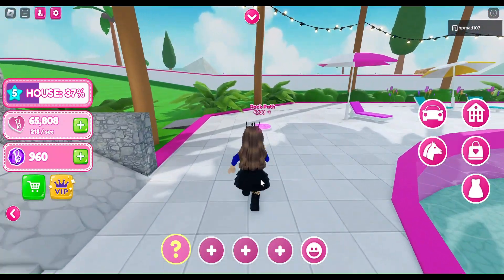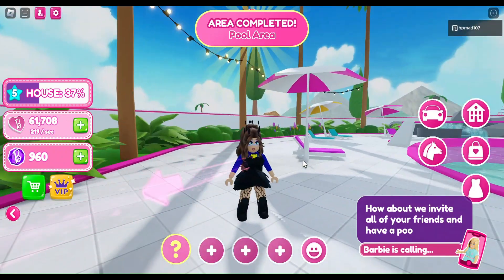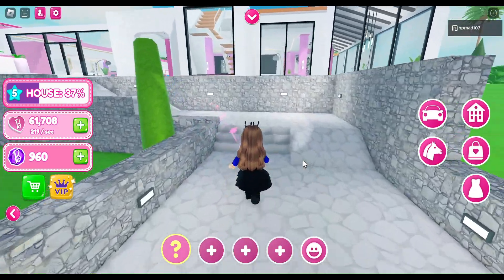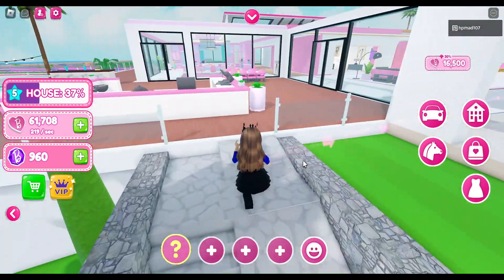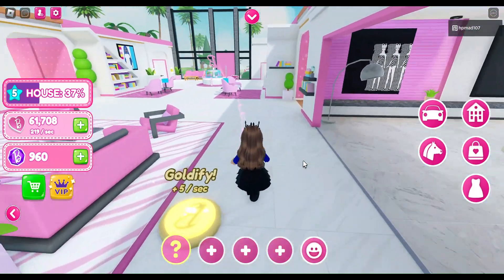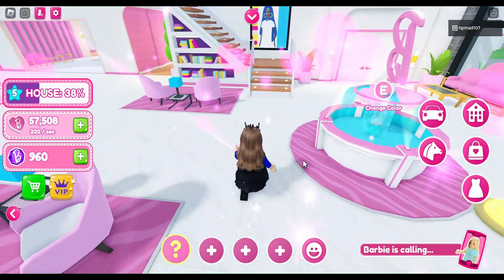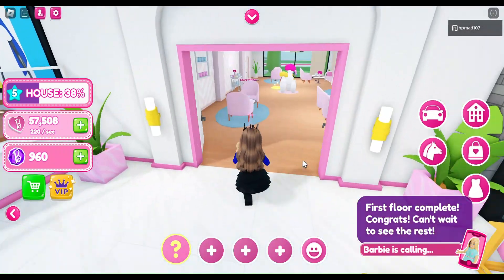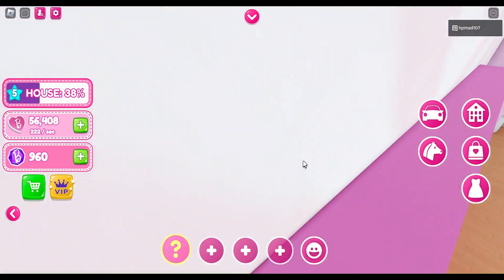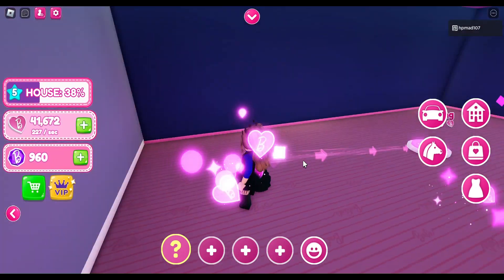Now whilst I was waiting for the money, I found out that this place has a secret room that wasn't there before. I don't know if it's when you rebirth for the fifth time, but I found out there's a secret room. Let's do these stairs — because if you come in here, there's a secret room. This wasn't there before at all, I am telling you. So this is a first!